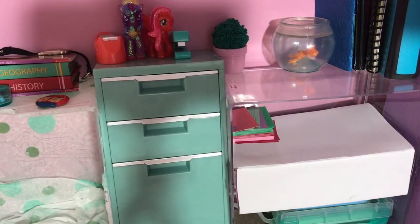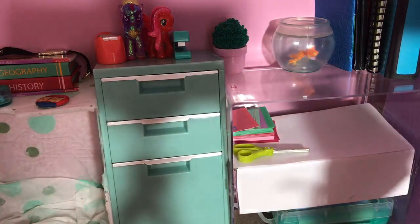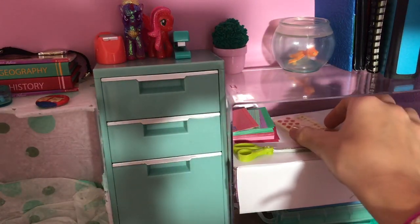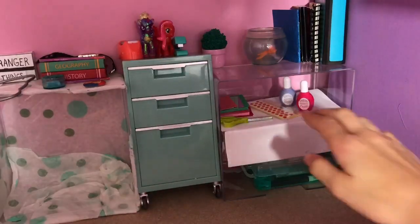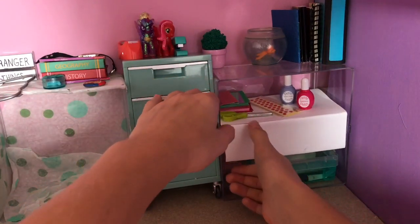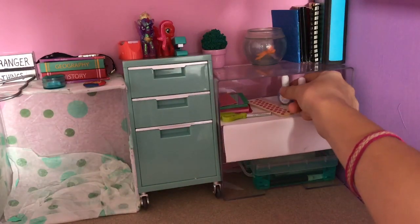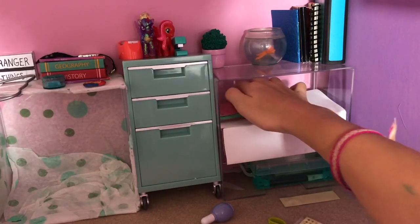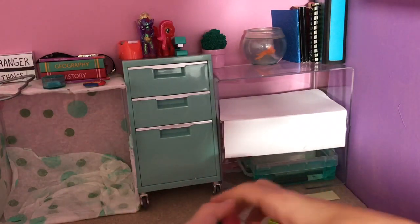Since I keep my scissors in front of there, I'm going to put them there. And then where I keep my stickers — right here. I don't really have any doll makeup, so I put some nail polish here. And this door is falling, unfortunately. It's apparently too heavy so it's making it fall. So I'm going to switch things around.